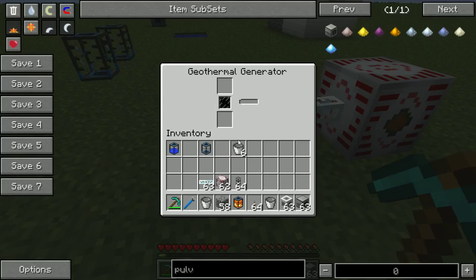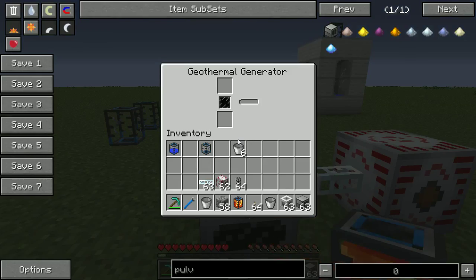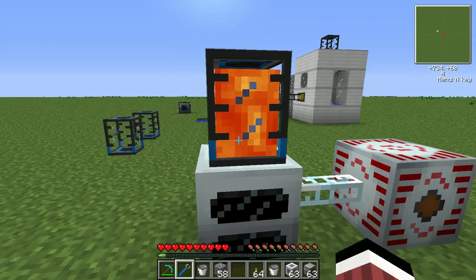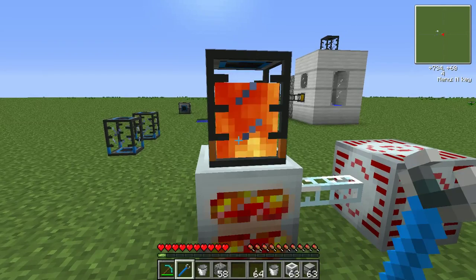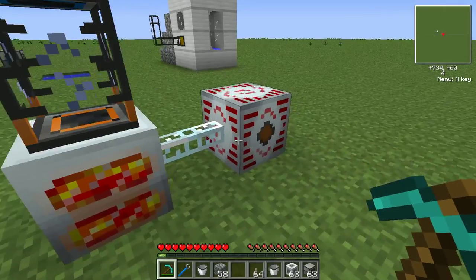And just to show you — there's nothing in the geothermal generator right now. Put this on top of the generator, whack it, it goes in, and there it is filling up. And now we're generating power.